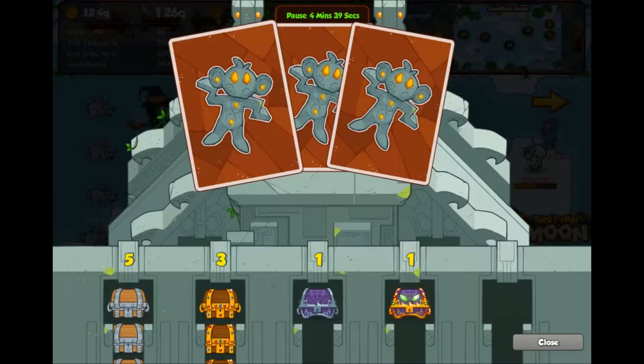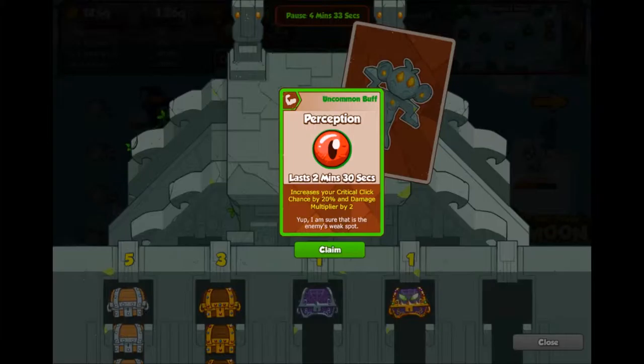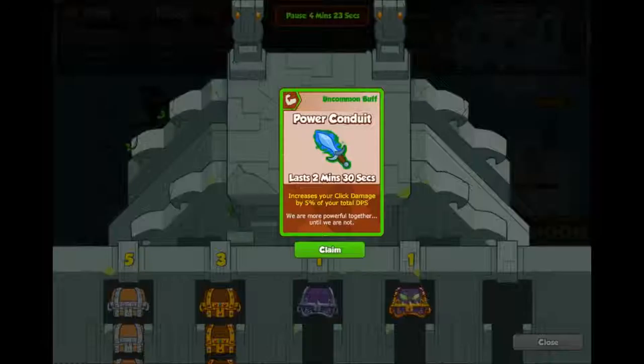I have no idea what this fifth box is for. But anyway, let's open it up. Our first card is a lucky coin — that's nothing special. A buff — I don't have a lineup that uses clickers so this is actually pointless. Well, not pointless but useless for me anyway. And an uncommon buff, another click damage one — no thank you.